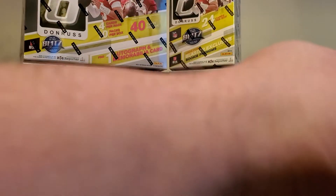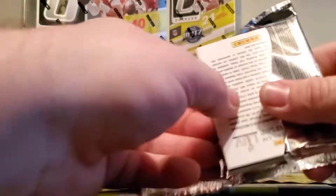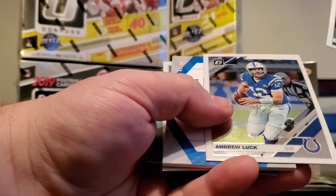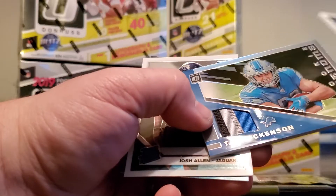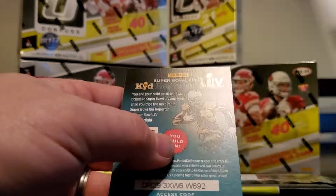Darius Leonard, hello! Hawkinson silver rookie phenoms, 44 out of 50 - not bad. Something numbered out of retail is always nice. Josh Allen rated rookie.